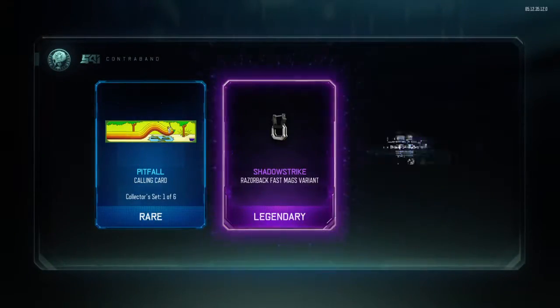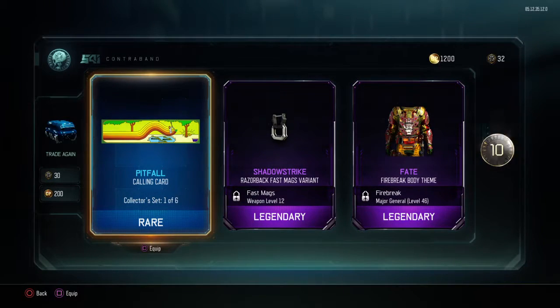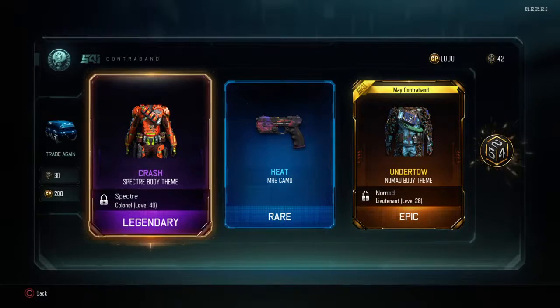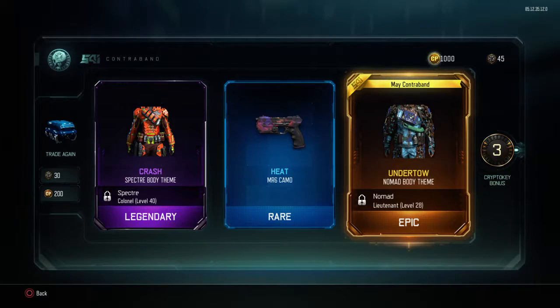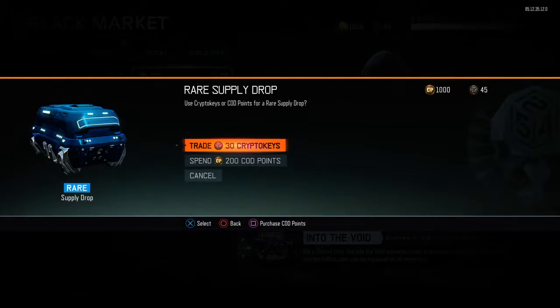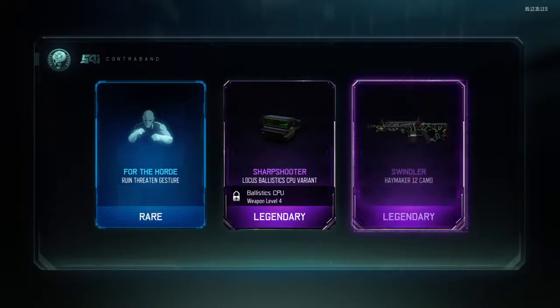Pitfall calling card - okay. Guys, have you seen that? Shadow strike razorback, fast mags viran, fire break body theme, crash back body theme, MR6 camo. Daniel, I got undertow! No way - undertow body theme, that is sick! You unlock it - contraband, unlocked at level 28 - that looks sick!